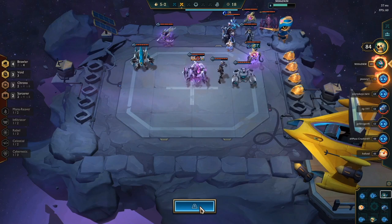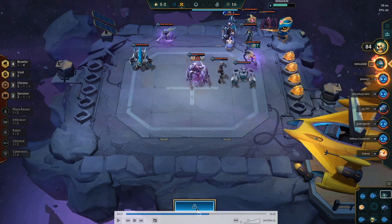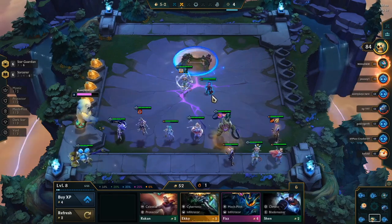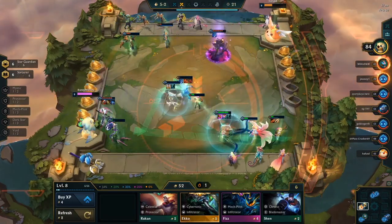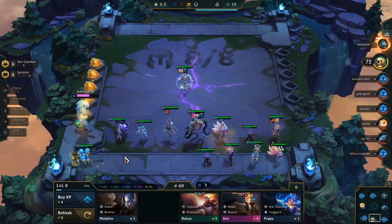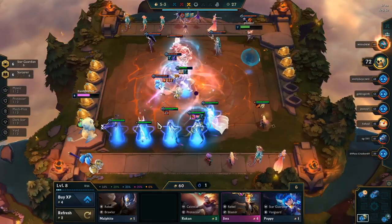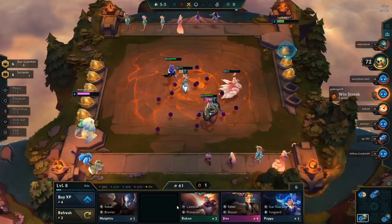That guy is looking for three-star Cho'Gath and three-star Vel'Koz — I can't really help that. And if you look over here, we are the three people with the highest health, so there's no way I can wait for them to die. So after seeing that, I'm going to try to go to level nine, but I do find Soraka first so that I can play real units, because Poppy is not a real unit in the late game. Early game she's one of the best units, but late game she definitely does fall off. I'm thinking I need Mystic here as well, so if I go to level nine I probably want to add in a Lulu.